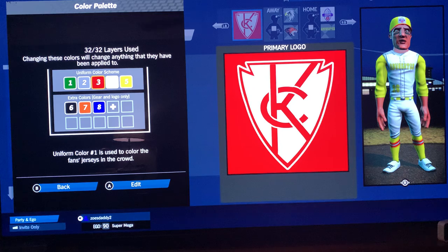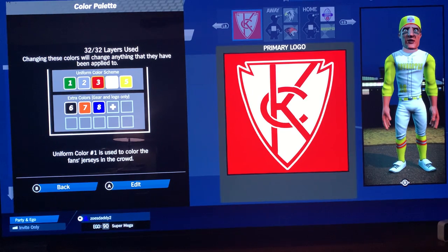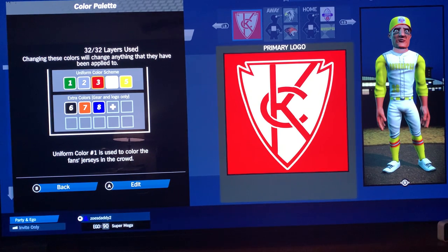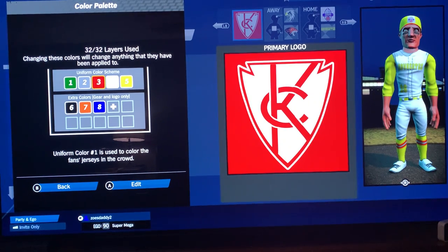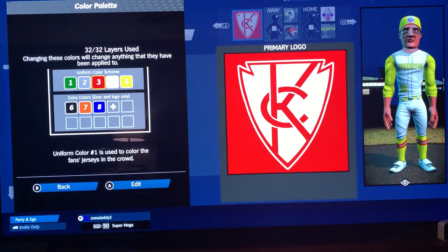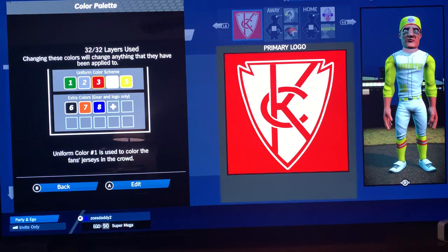I made this logo with outlines and it annoyed me. These little areas up here would have a small gap. I put it on a jersey, took it into gameplay — can't really see it — but when I'm looking at it trying to do the video it's annoying. So I spent 30 minutes making a logo, scrapped it, but the good thing was I figured out what I wanted to do instead. I shaved a whole ton of layers and came up with this, and I really think this is kind of sharp.